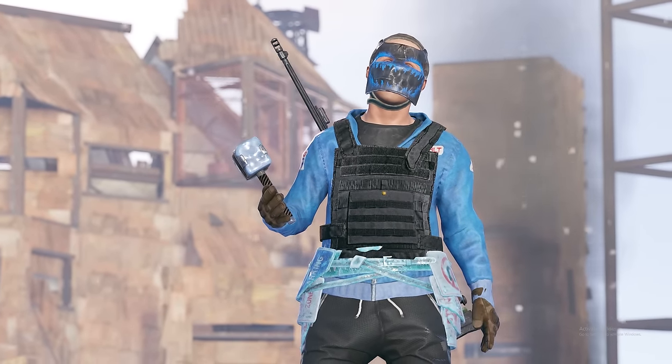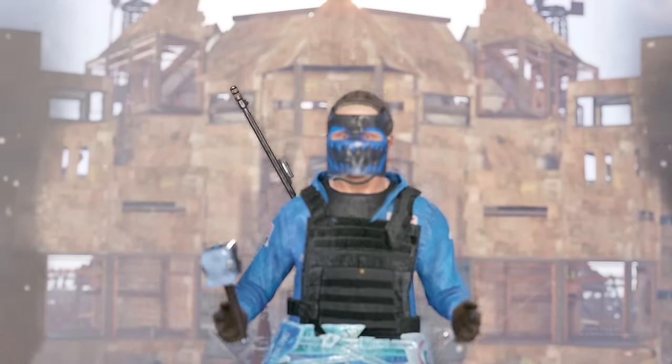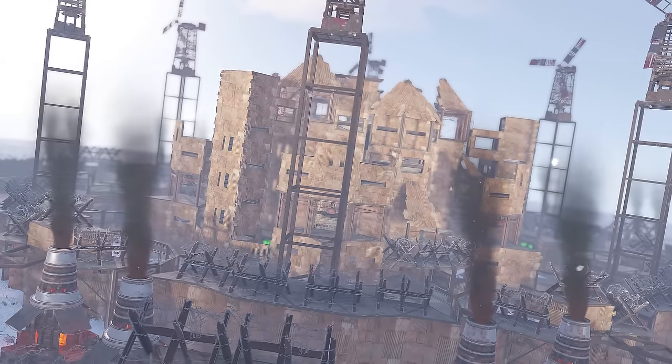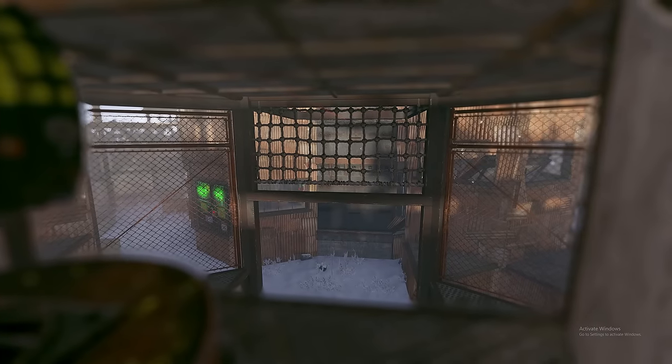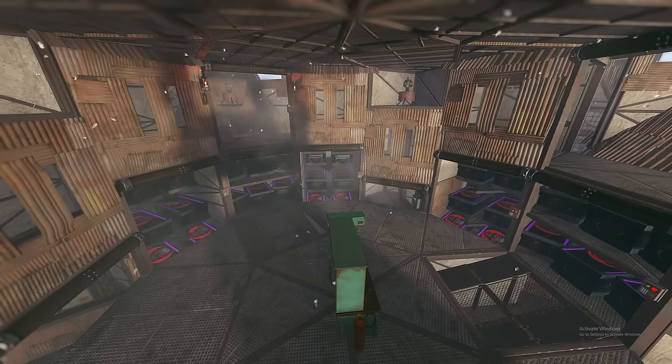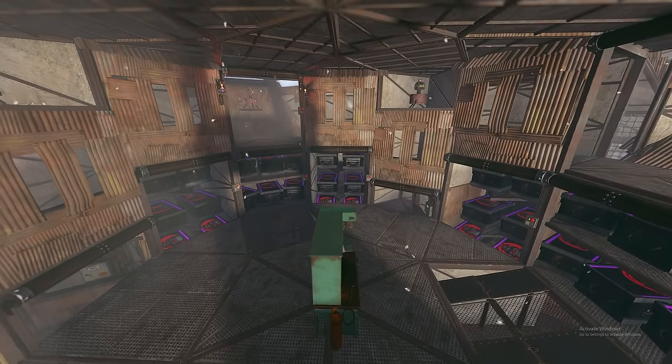Today I'm going to show you how to build that exact base. This is the Reaper — a clan base designed to be as cheap as physically possible, while giving you a large compound, plenty of turret angles to win those big raid defenses, and an open core for you and your friends to hang out in.